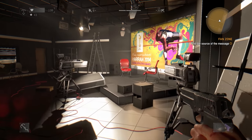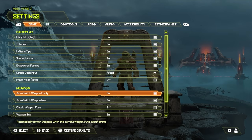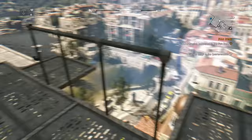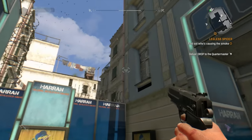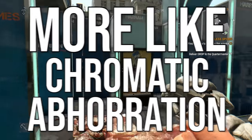Not every game that has chromatic aberration lets you turn it off, though. Sometimes they force you through a laborious process, and they generally don't make it easy. So if you hate this effect, good luck. It's not a system hog or anything, so it usually doesn't affect frame rate at all, but it doesn't add anything to the game either, so just get rid of it.